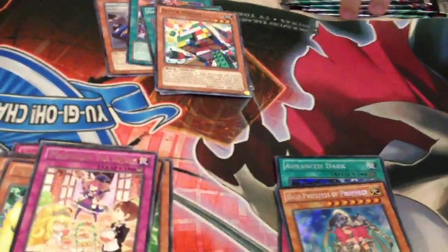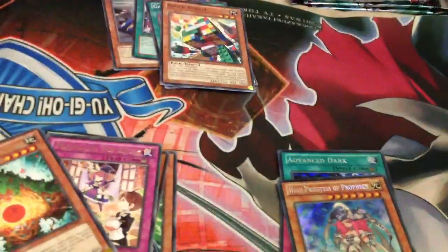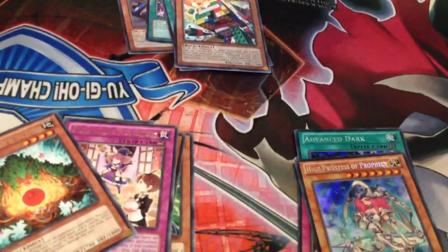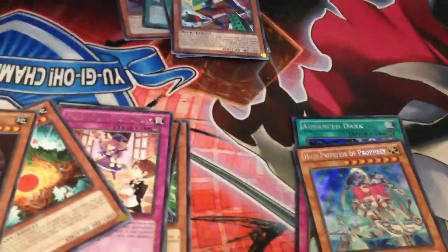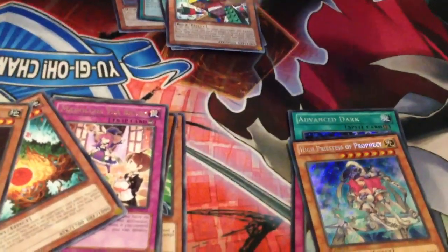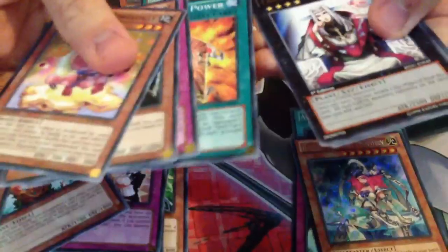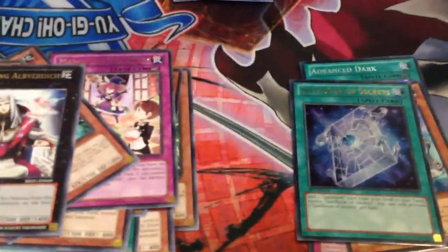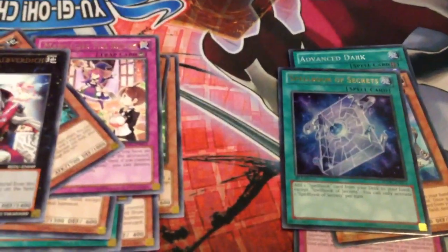Tea Break. Echo. Four packs left, guys. Wish me luck. Revival Golem. Alverdich and Spellbook of Secrets — that's alright, it's quite nice. It shouldn't have been another secret rare for that archetype. No more secret rares for that archetype. Looks like I've got some trading to do at the sneak peek anyway.